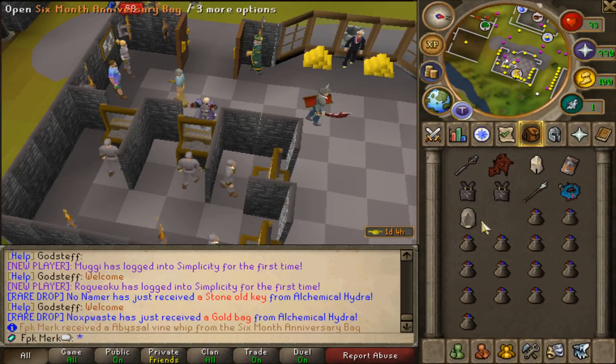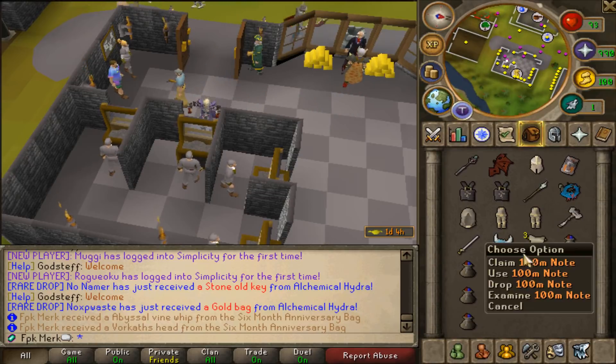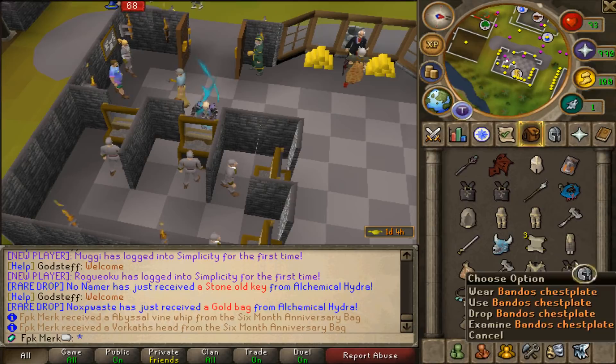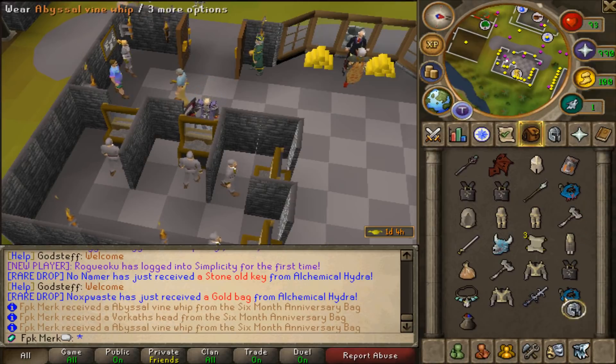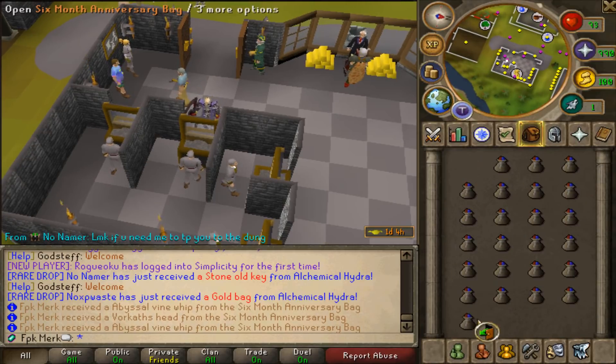Abyssal Vine Whip, another Abyssal Vine Whip — let's go! Statius Plate Legs, Vesta Longsword, and oh my god — Warcaster's Hood, very nice! 100 mil notes, gold bag, Statius Warhammer, Surreal Robe Top, Arcane Stream Necklace, HHS, and Abyssal Vine Whip again — very nice!